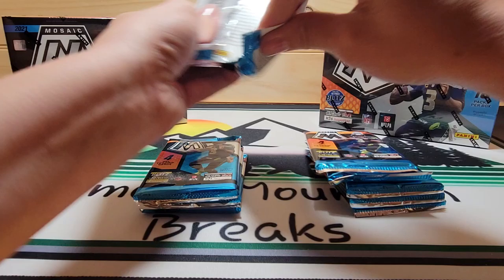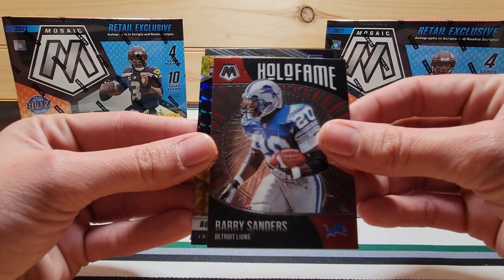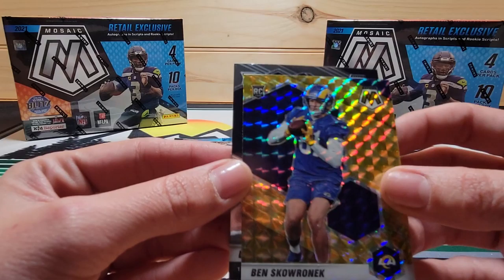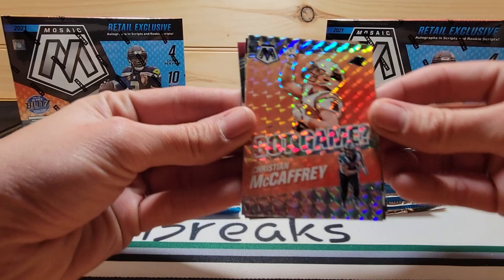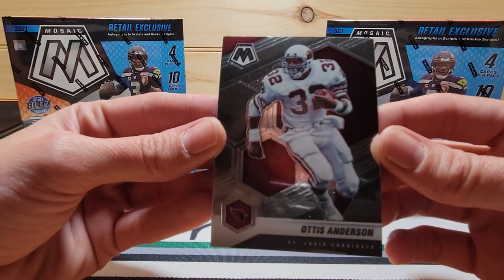Here we go. Kid Reporter. I have Jerome Bettis. Barry Sanders, Hall of Fame. Ben Roethlisberger — that's a yellow. Desford Patrick. Miles Gaskin. Got Game, Christian McCaffrey. Patrick Sartain, yellow. And Otis Anderson.